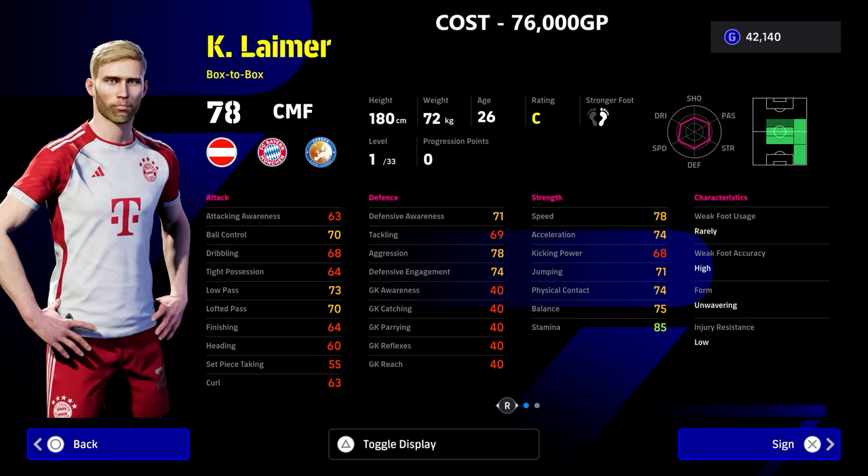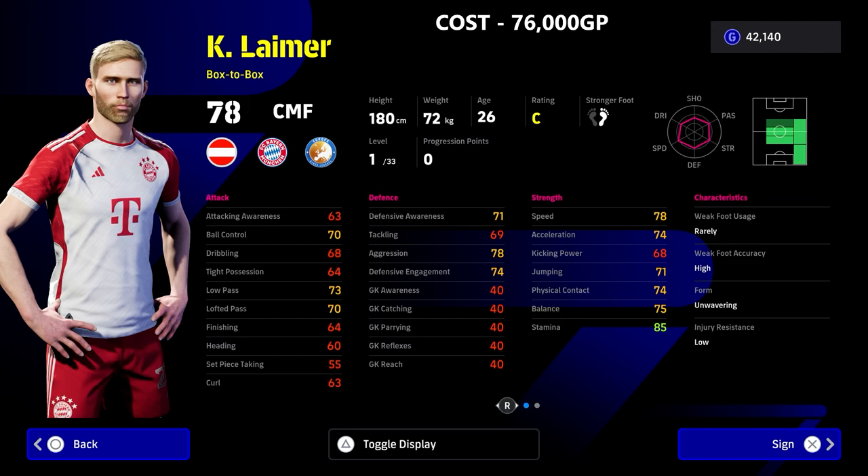Similarly, we've got Limar. This guy is a center midfielder as well. He's also down as a box-to-box, but he actually has a little bit more attack and prowess to him. 76,000 GP. He's got a lovely variety of player skills: interception, man marking, one-touch pass, pinpoint cross, low lofted, and long-range shooting. You can see there a build I've made of him if you want to pause the video.